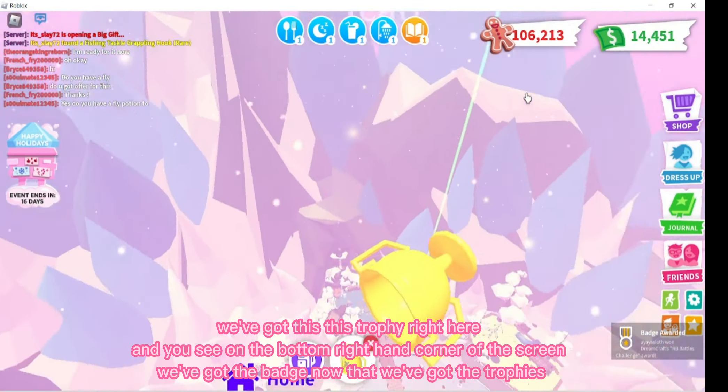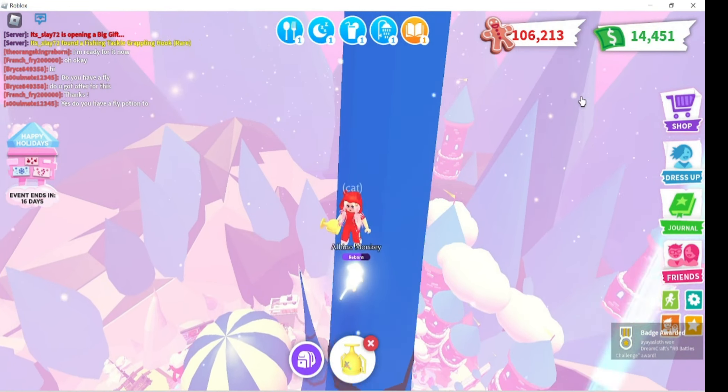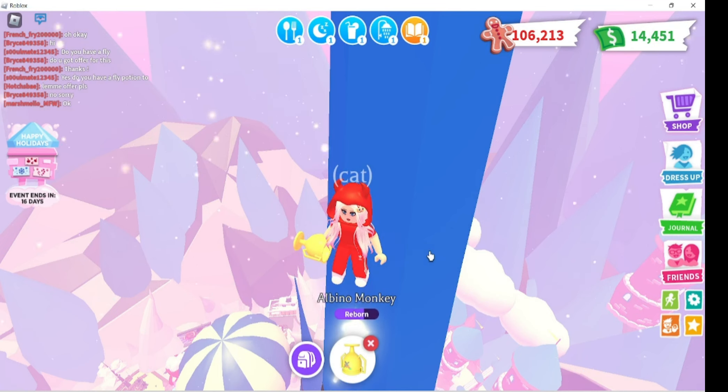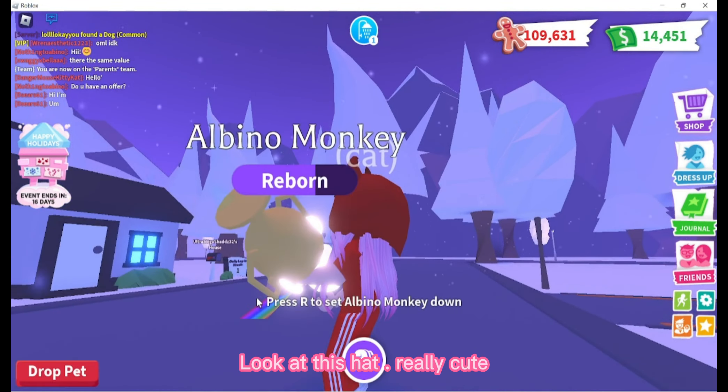...we've got this trophy right here. You can see on the bottom right-hand corner of the screen we've got the badge. Now that we've got the trophies, look at this hat — really cute!